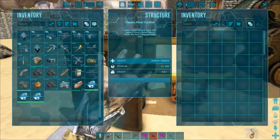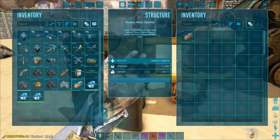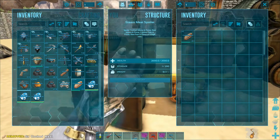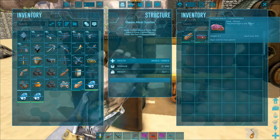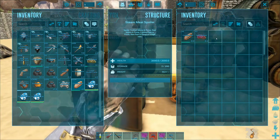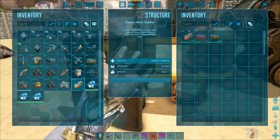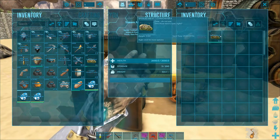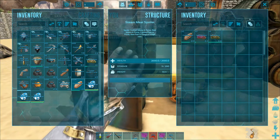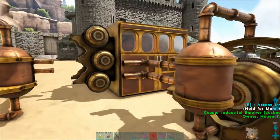Otherwise we have the meat spoiler. It also does what it says — you put cooked meat in it, it's going to spoil into rotten meat, and the rotten meat is going to spoil into spoiled meat. As you can see, one cooked meat gives apparently two spoiled meat. It's really straightforward how it works.